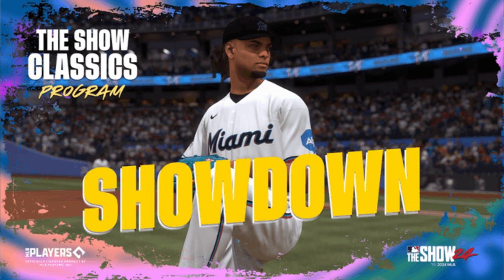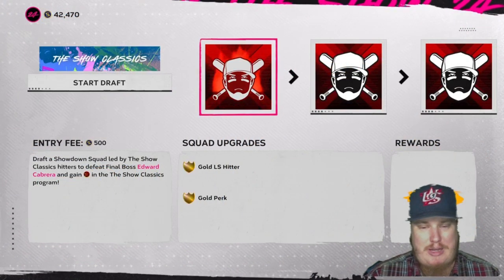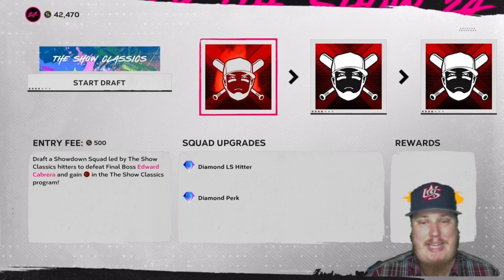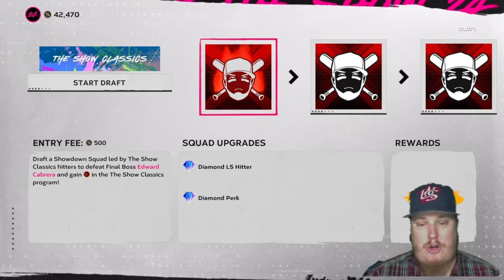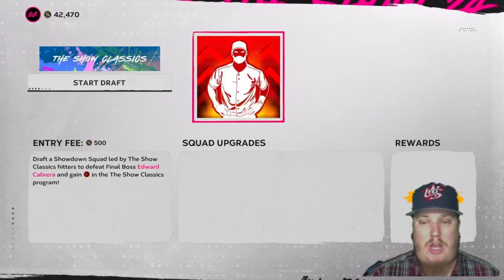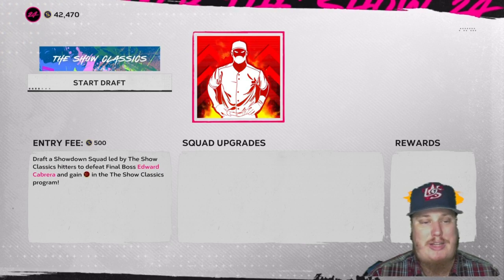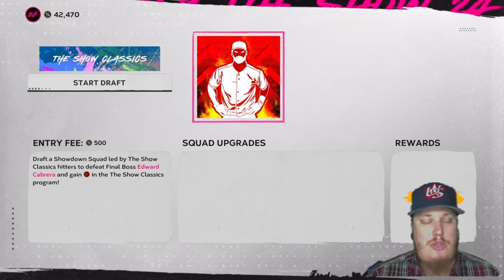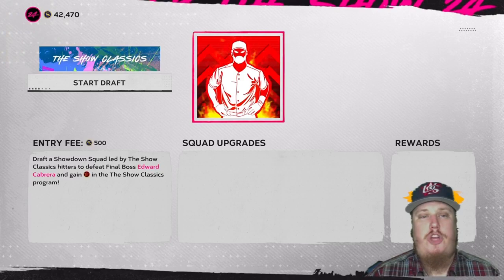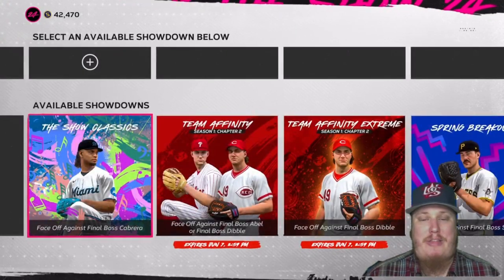You're going to face off against the final boss Eduardo Cabrera in the Show Classics showdown. The first showdown gives you a gold hitter, the second earns you a diamond hitter, and it looks like you're earning diamond hitters the rest of the way until you take on Cabrera. Good luck to everybody trying to play that one — there is a 500 stub entry fee for the Show Classic showdown.